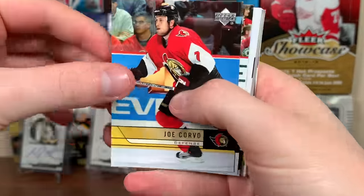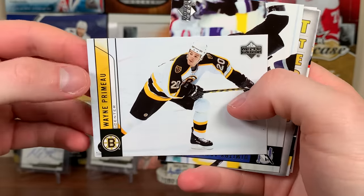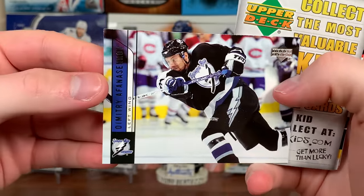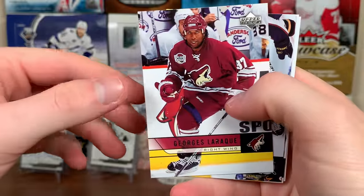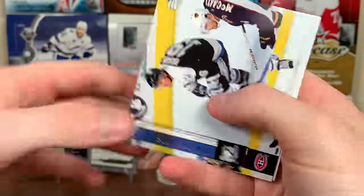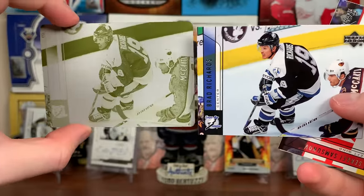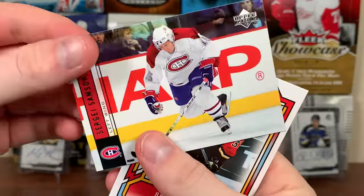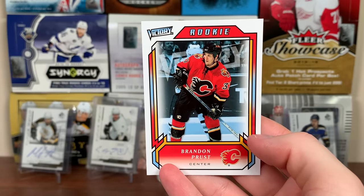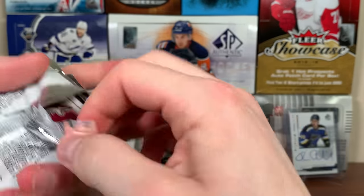Next pack: Joe Corvo, Miko Koivu, Wayne Primeau. Got a filler card, Dmitri Afanasenkov, George Laraque, Brad Richards base, Sergei Samsonov, and Brandon Prust. Still no Young Guns.